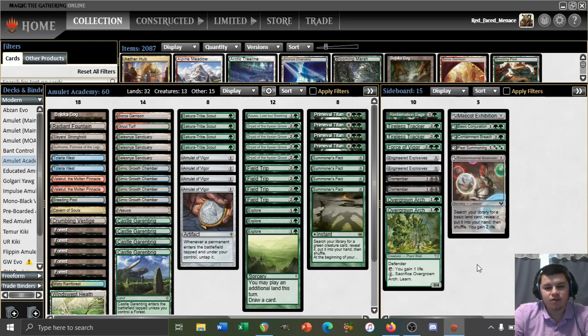We do play a couple copies of Overgrown Arch in the sideboard, but in the main board I wanted to play Scouts today. Crumbling Vestige is going to be a very powerful turn 1 green source, but also a way to enable haste a little more easily, especially without Amulet. It's also a double land if we have an Amulet in play, producing mana and then tapping for a colorless as well — a pseudo-bounce land technique. We also want access to the second Valakut, as it's crucial to getting some of our Dryad kills.